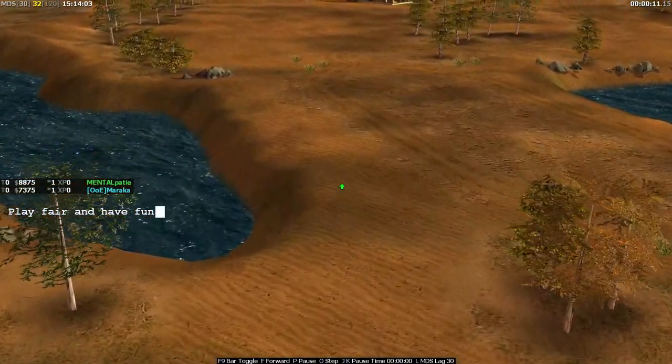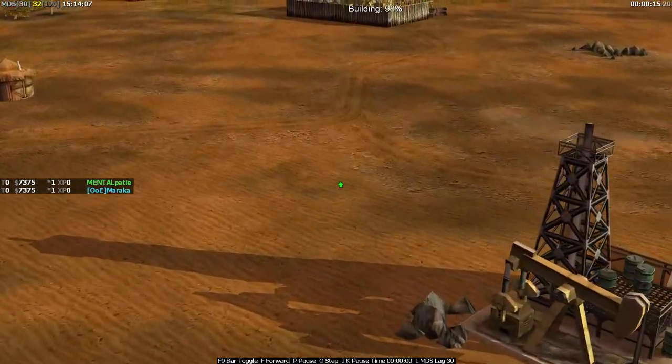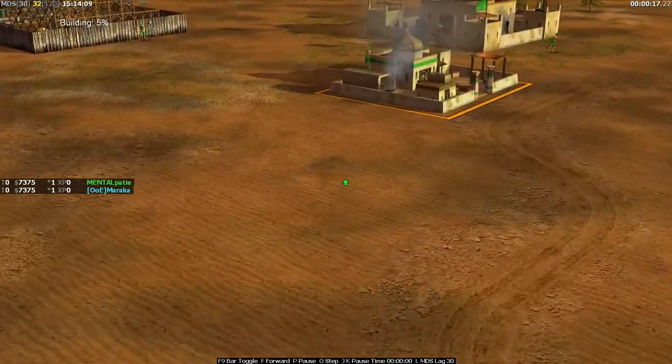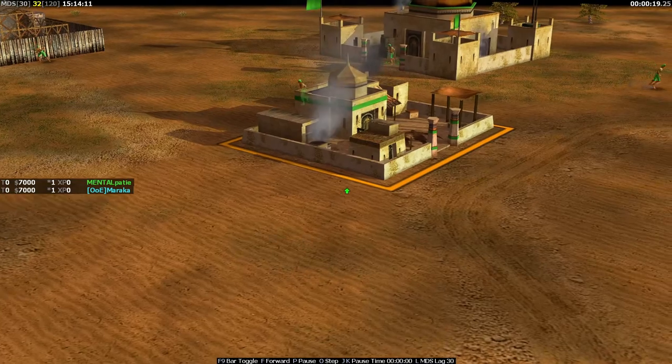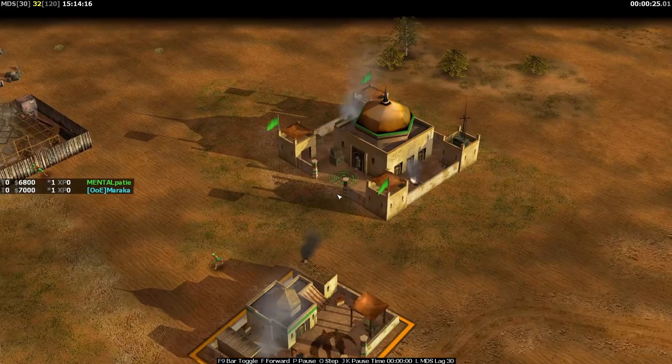Welcome back to some more Zero Hour — welcome to a pro 1v1 match. Today we're on Sand Scorpion. Up in the north we have Mental Patient, aka Scuba, a Zero Hour expert, playing with the green GLA Stealth.